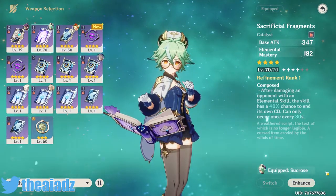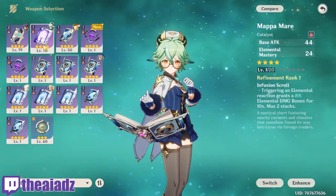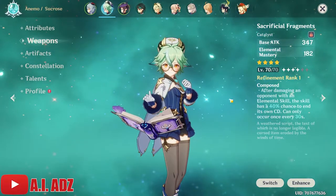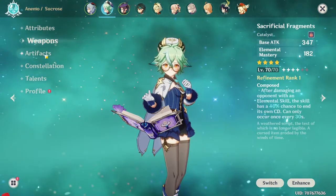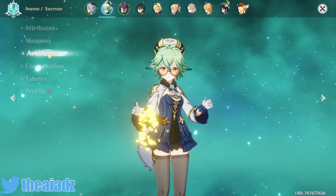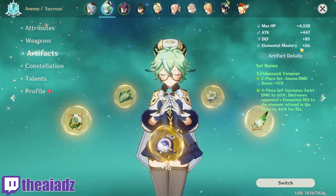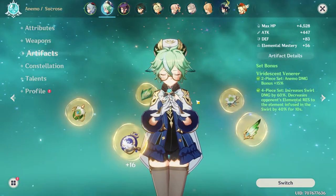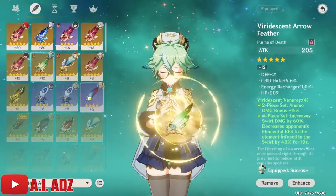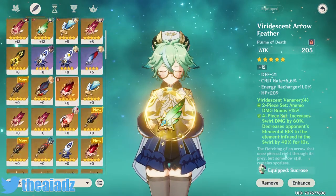As for five-star weapons, I'm not entirely sure — I honestly think the four-star ones are probably the best for her. I don't have any five-star catalyst so let me know in the comments if there's a better five-star option. I'm trying to keep this as free-to-play friendly as possible, so those two are definitely the best ones to go for. For artifacts, you basically want to go for four-piece Viridescent Venerer, and again you want to prioritize Elemental Mastery.